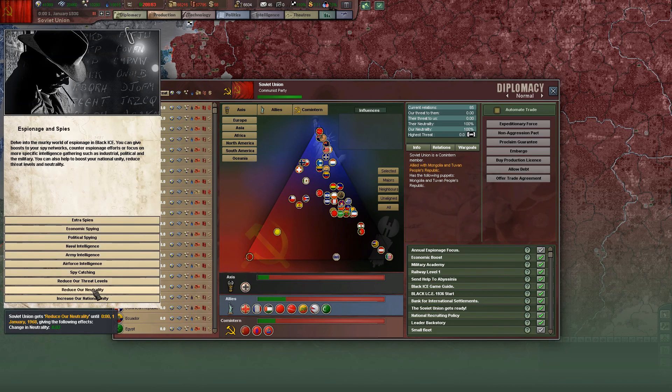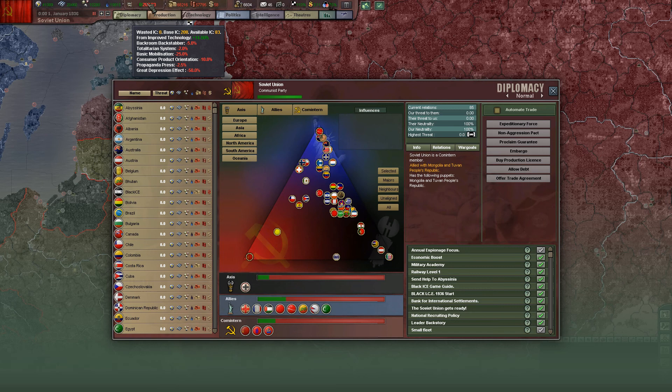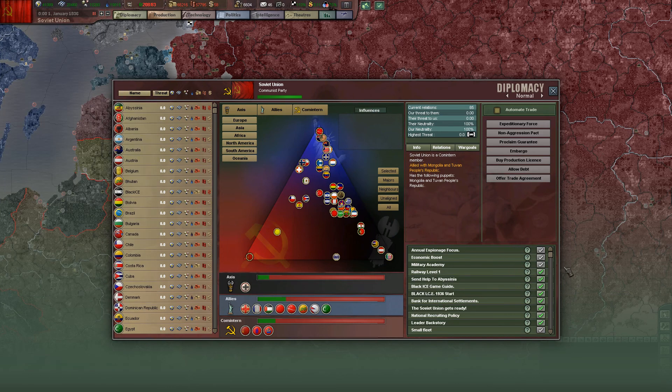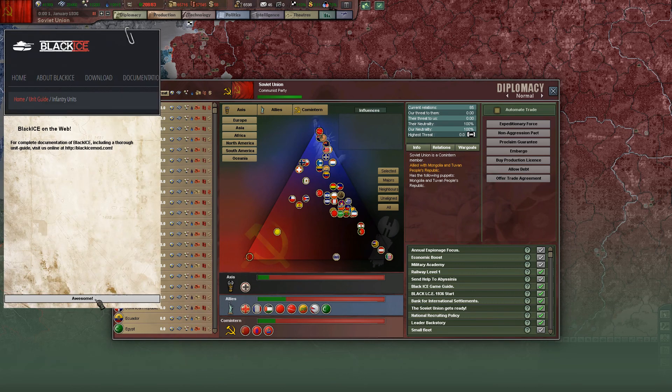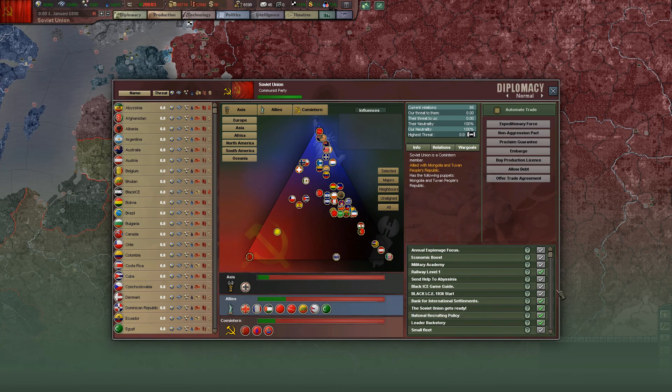So we can start. Espionage focus. Neutrality. Economic boost — I don't know if they can... I don't think I will have enough resources in 1936 to build the State University, so I'll go on with the short investment. Military Academy goes... Send troops for Abyssinia. Awesome. Black Kaiser — I will play this on hard.